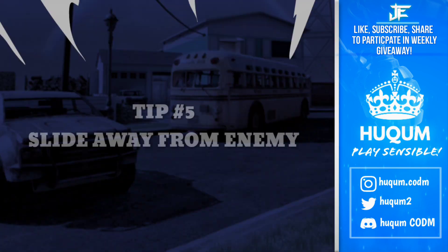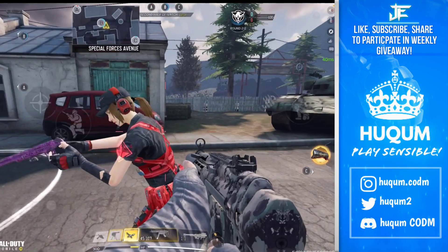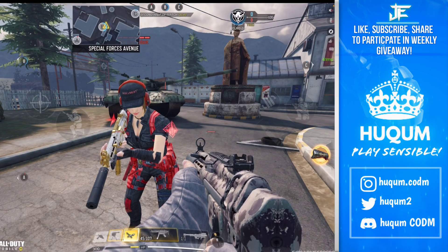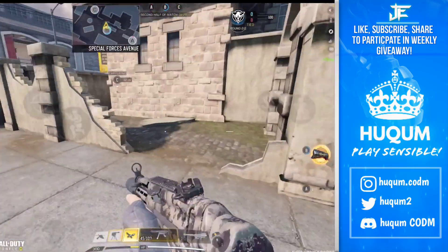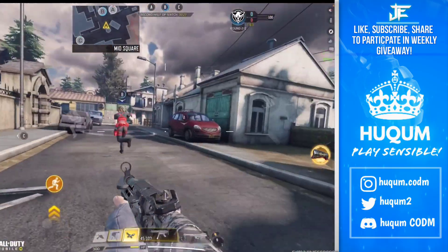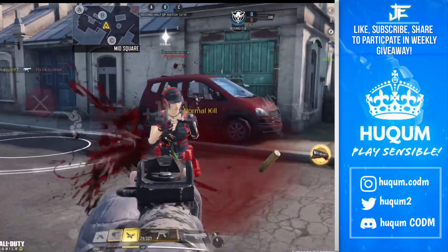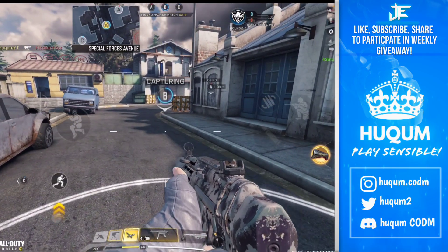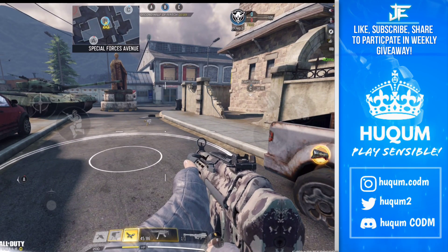Moving on to the last tip — imagine if you are too close to your enemy and both are trying to kill each other. In that case, my recommendation is always to slide away from your enemy. Here I moved away from devil bro and then started shooting him, so that gave me a good enough space to get the kill. That was the last tip about close combat.